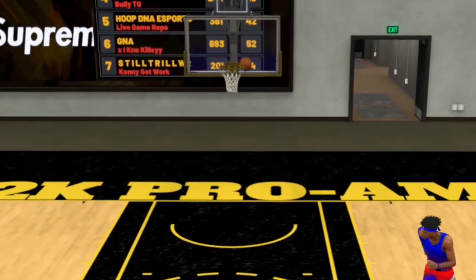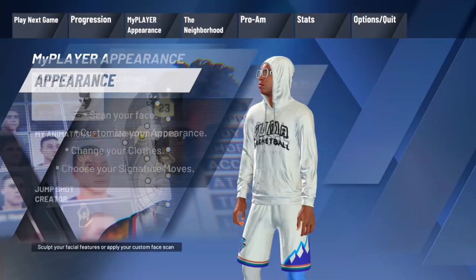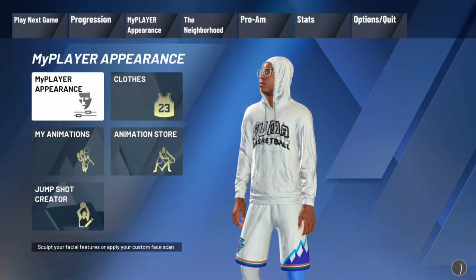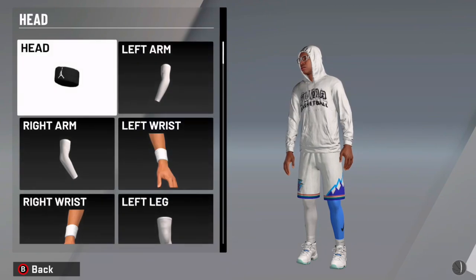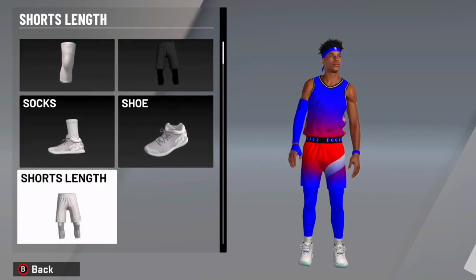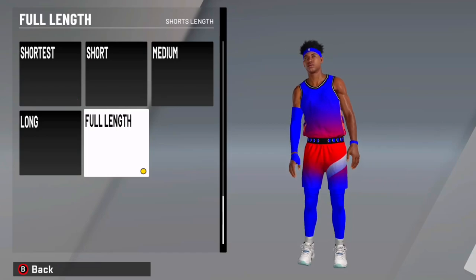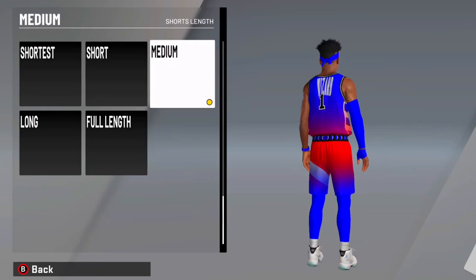Let's get into it. With this new update — I don't know if it was just added recently or if it's been here the whole time, but either way you wouldn't have spotted it. We're gonna load in right now. The option for short shorts is at the very bottom under the pro-am clothes. You go into pro-am rec center and all the way down — you probably wouldn't have noticed it. You got 'Shorts Length' down there. You click on that and you have multiple options: full length, which is what we've had all along, but now you can pull it down to long, medium, short, shortest.